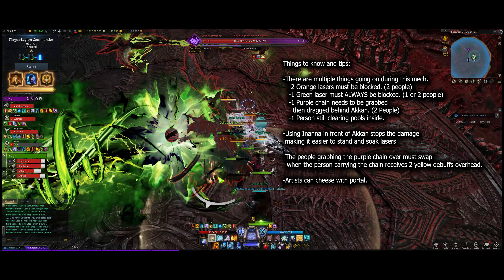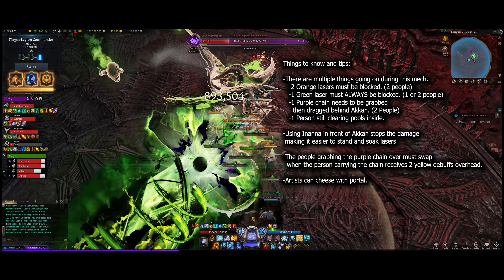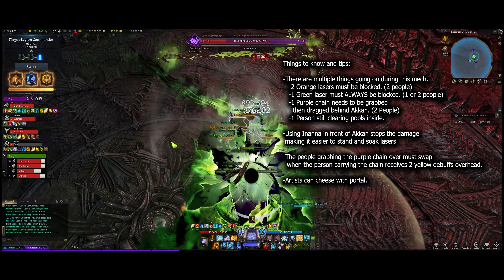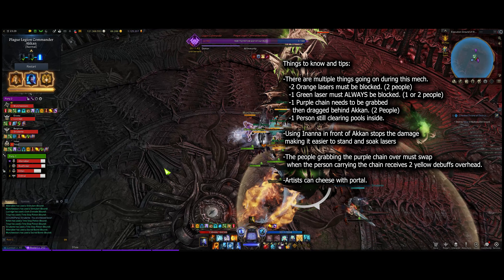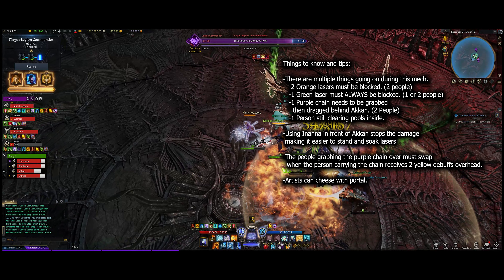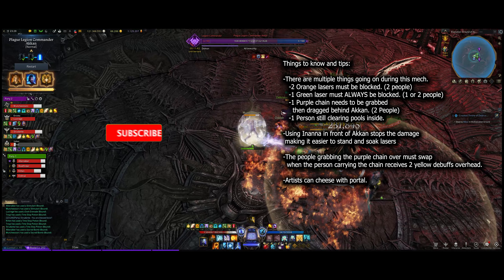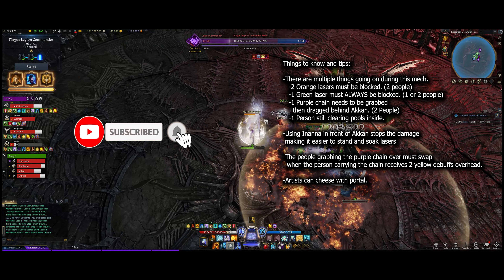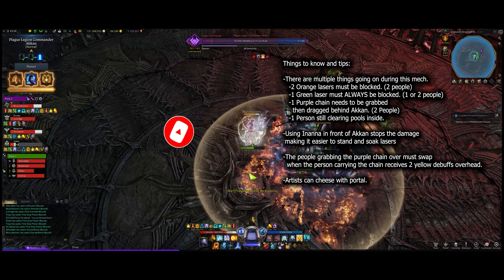Let's go over some things to know and some tips. There are multiple things going on during this mechanic. There are two orange lasers — one at one o'clock and one at five o'clock — and they have to be blocked at the time of stagger. They're like the statues from the first one; if any of them touch him, you can't stagger. You can just stand in them generally, because usually you use Inanna here, which soaks all the damage from the green and the orange lasers.